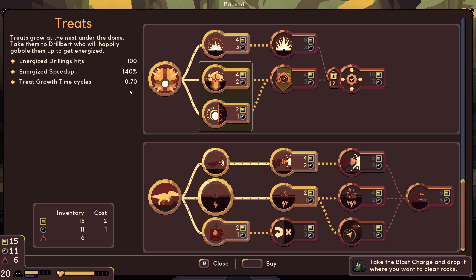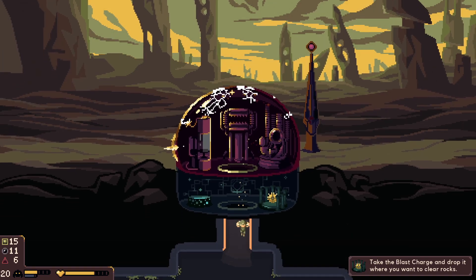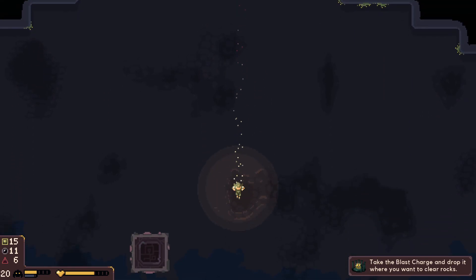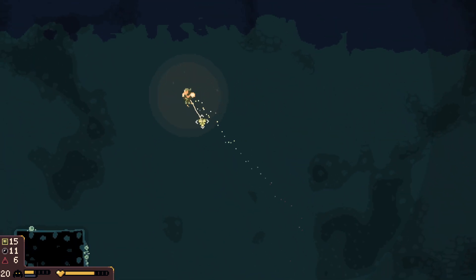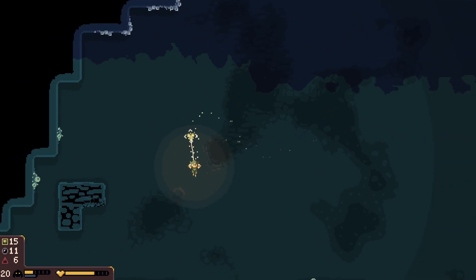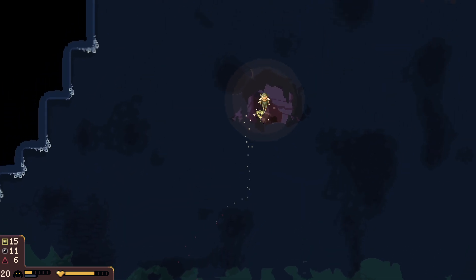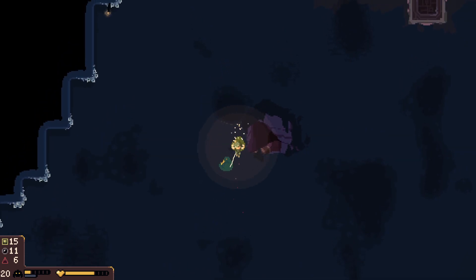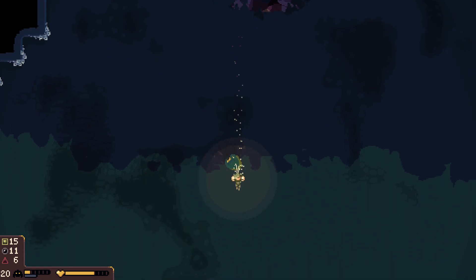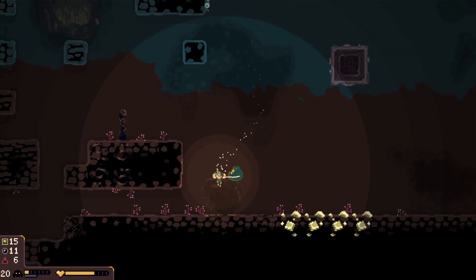And now every 0.7 cycles, you will be given a treat. Let me show you what it looks like. Your treat grows up underneath your dome in the cellar, and then you take your treat and you have to find the mama drill bird. And if you find the mama drill bird, you can give the treat to the mama drill bird. And look — she actually gives you two drill birds. That is right, two drill birds. You can grab them and bring them wherever you want. And every time you get another treat, you just bring them down to the mama, and then you can have an unlimited amount of drill birds.